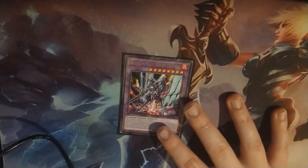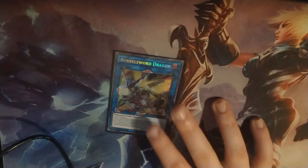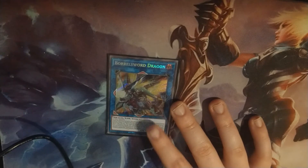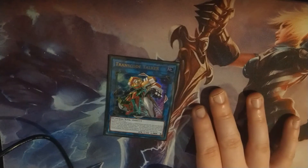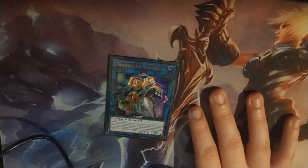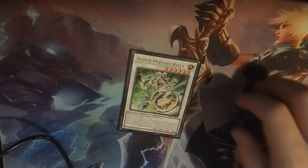1 Violet Chimera — it's the big beater of the deck. Borreload Sword Dragon, because it's Borreload Sword Dragon — really strong, and it can end games pretty fast. This can resurrect Heatleo, protect it, and it can gain 500 attack — which would make Heatleo a 2800, which is really cool.